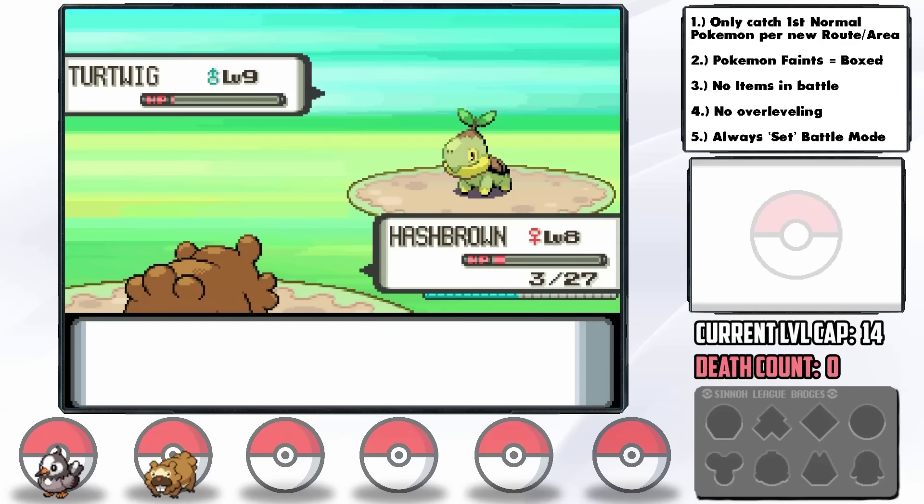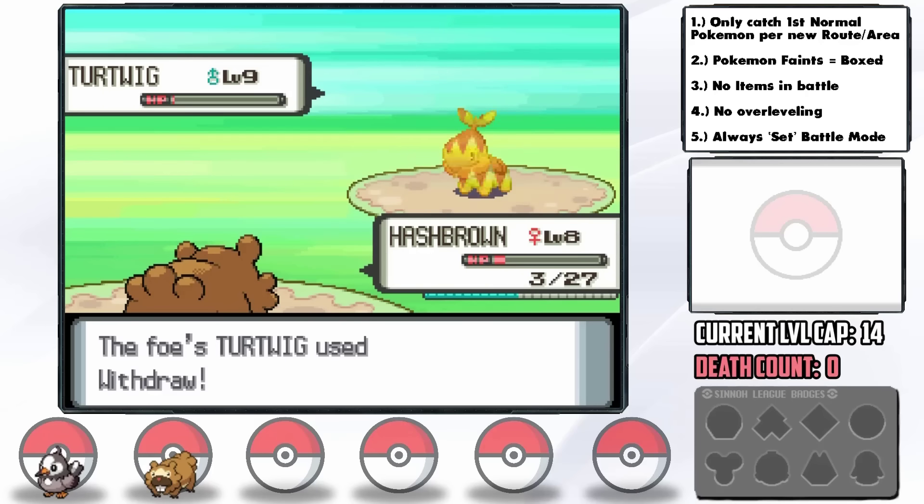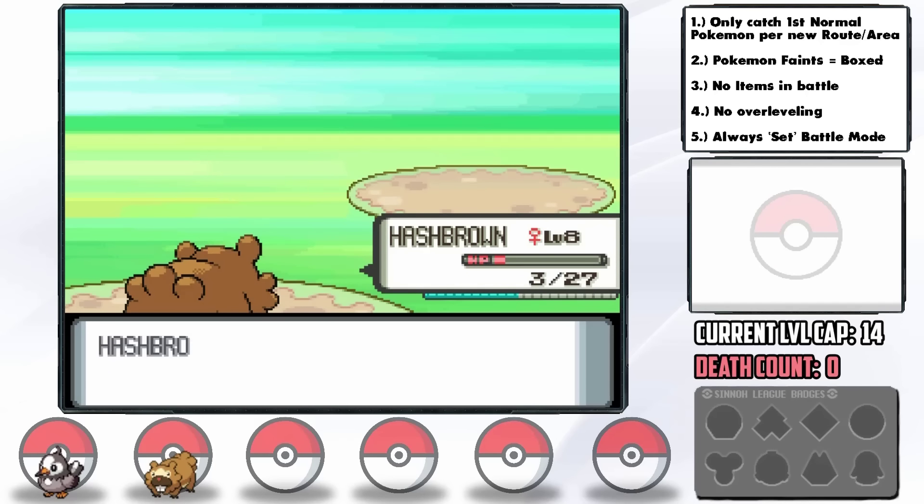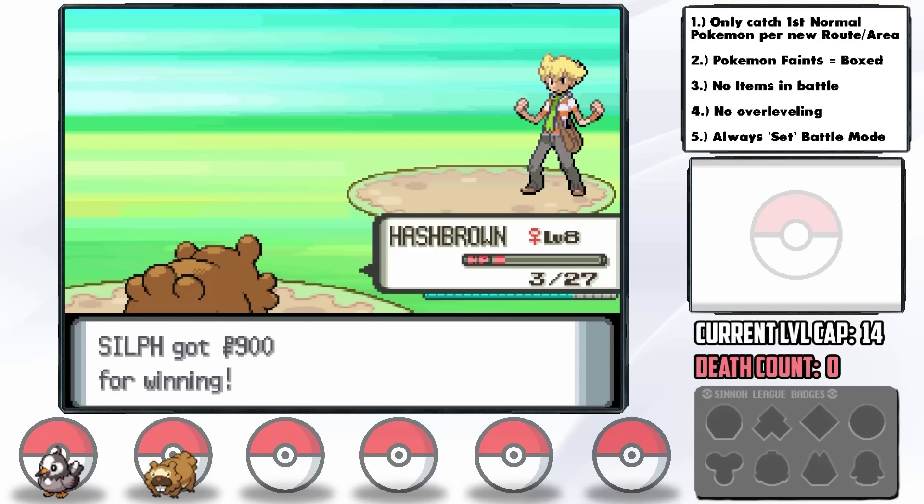Good old Hashbrown eventually whittles down Turtwig, but our last attack brings it to literally 1 HP. He goes for Withdraw, then we miss our next Tackle at the crucial moment, but he goes for Withdraw again — opening up for the KO. That was way too close. Hashbrown is a god. I'm not asking any questions.